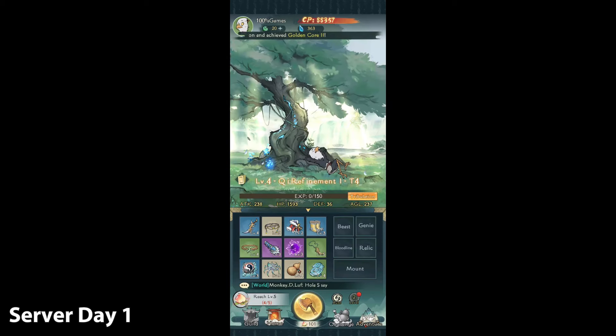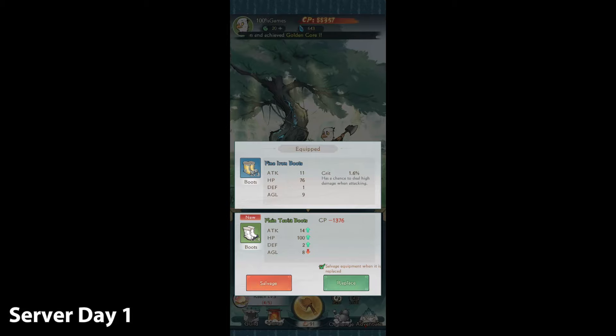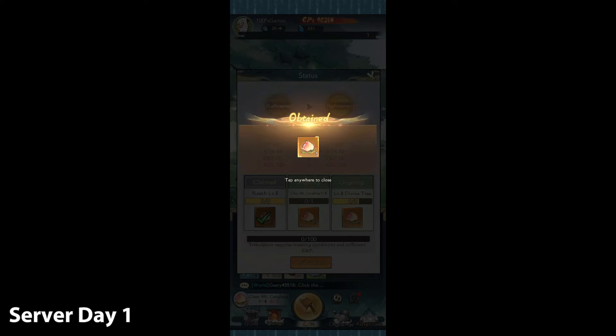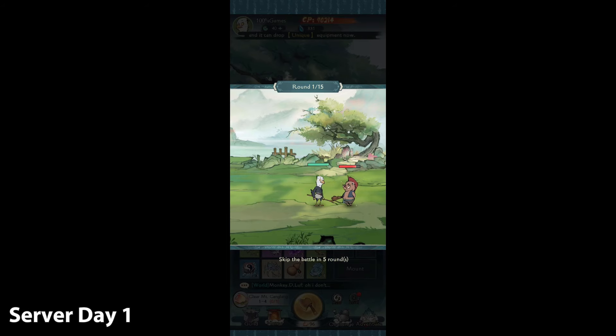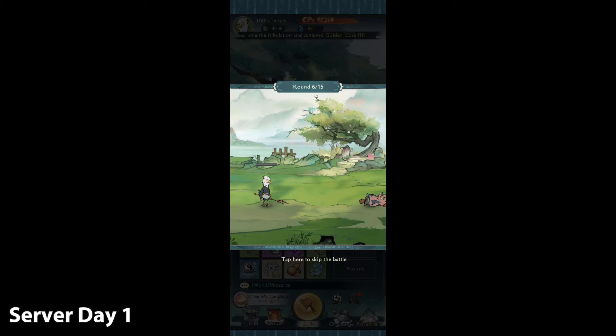Now we need to reach level five, so we'll just start chopping again. Now we've reached level five, and there are two more challenges: clear stage 1.4 and level up the divine tree to level three. Once we've completed all these quests, we can do a Tribulation — we get hit by a couple of thunder strikes, and if we survive all of them we get a CP increase and can go to a higher level.